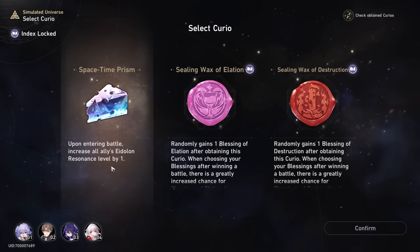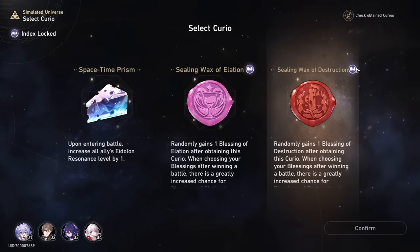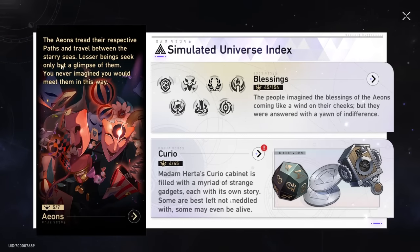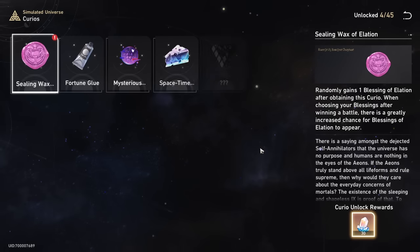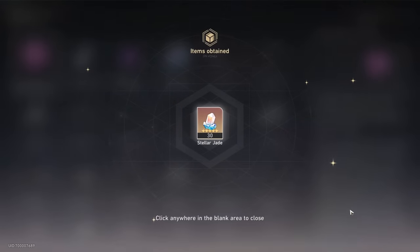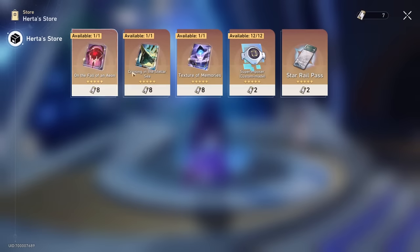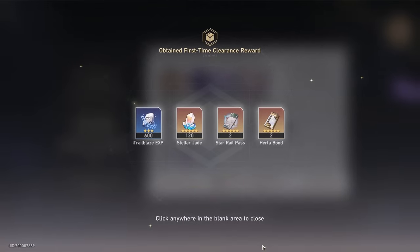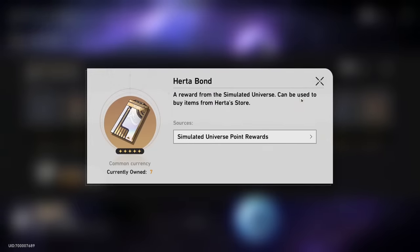The other big thing is that each time you complete a run, you might discover new blessings. Each time you find a new one, you can go back to the Simulated Universe menu and redeem 30 Stellar Jades — get 6 of them and you've got yourself one free pull. And speaking of free stuff, from the same menu, if you head over to Herta's shop, there are 5-star light cones you can redeem with Herta's bonds, which you get by completing each new world as well as from the actual weekly rewards.